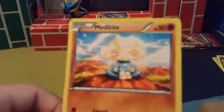Next one — Meditite. Is that a girl or something? I have no clue what happened to this. It's Fighting? Since when? I thought it was Psychic. 50 HP and it knows Smack — 20 damage. How does it smack? That's meditating. You must really have to piss him off.